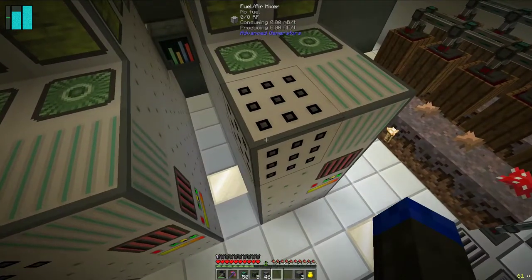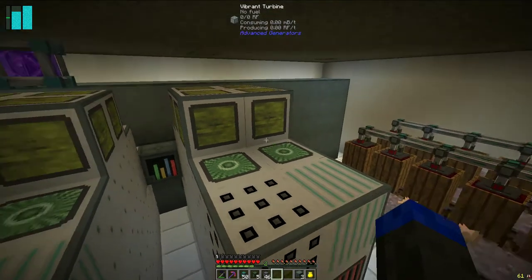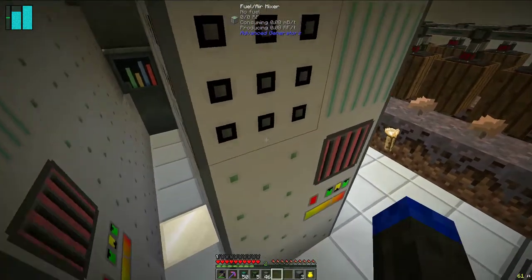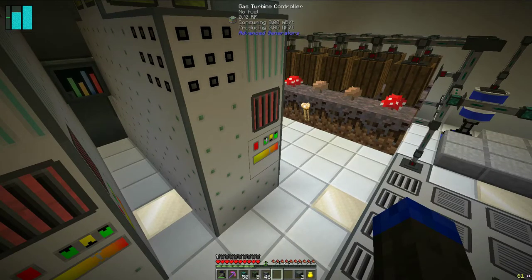Each one has the fuel air mixer and the gas mix compressor on it so that we get better fuel efficiency. These fuel tanks aren't really needed because of the bedrockian drum, but I had them so I went ahead and tossed them on the top — I think they look kind of cool. Otherwise it's just a whole lot of vibrant turbine blocks, obviously. Then you've got the capacitor — again, really not needed, it's just a little bit of extra stored capacity in the generator itself. And then, of course, you've got the gas turbine controller.